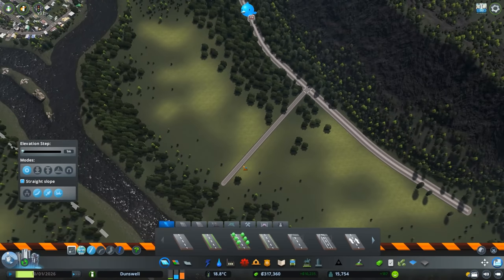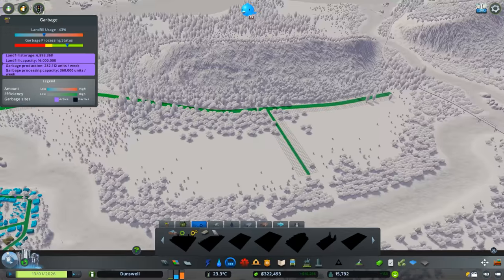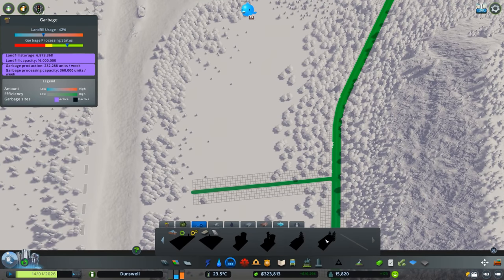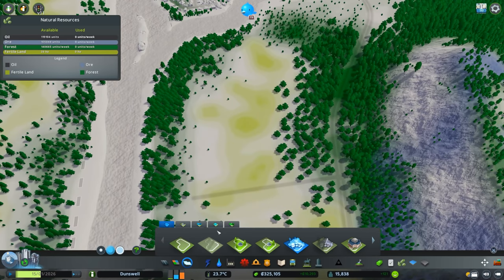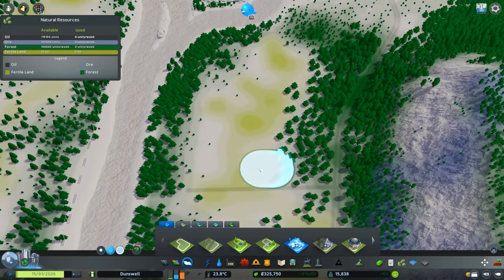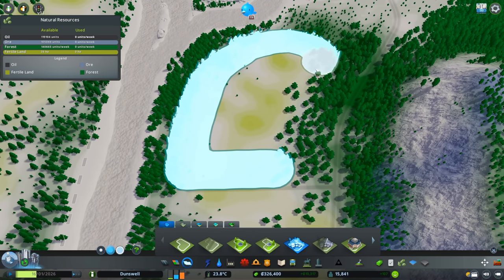Let's start off with a nice street for the farming area. This whole section is actually a ton of room for an agricultural area. I think what I'm going to end up doing is making two separate farms, one on either side of this street, because even with all of these buildings there's still plenty of room. First let's go ahead and lay down our zoning — something like this, just a zone between the trees.